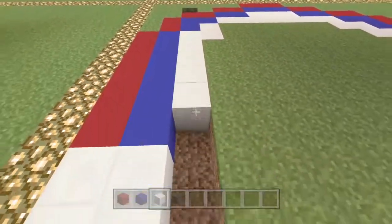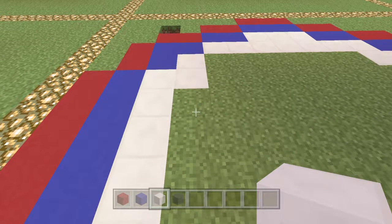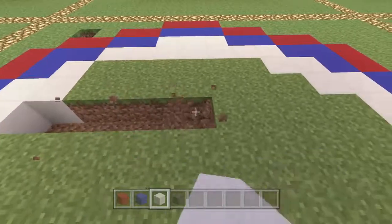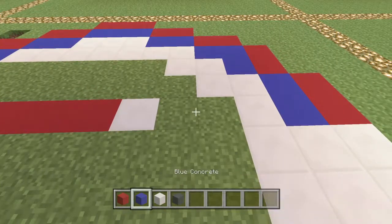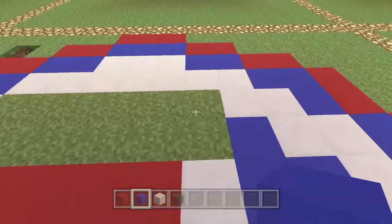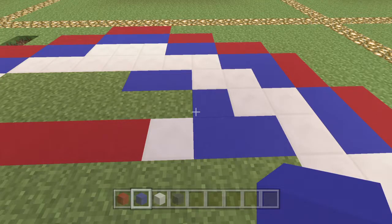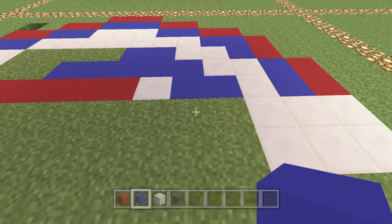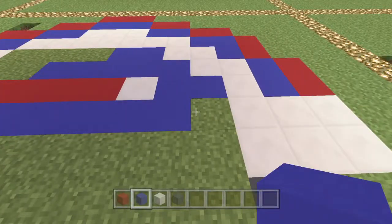Now we're going to look at this complicated bit here - this is going to be red. We need to go across by one two three four five six - that's six red. Then here we're going to have a white, then two blue like so. Then just above the two blue we're going to have another blue, then diagonally another blue, then one white by the side of it. This bottom part here - counting from this block: one two three four five like that. Then we do exactly the same but with six: one two three four five six.